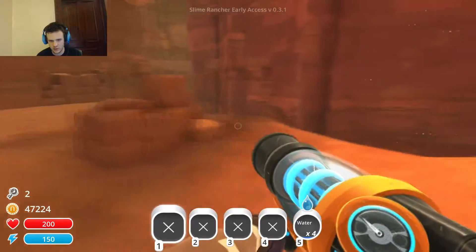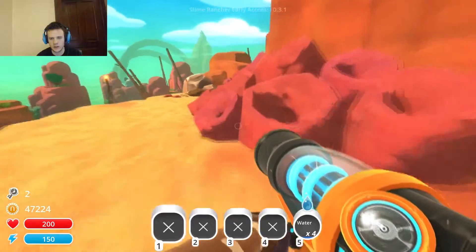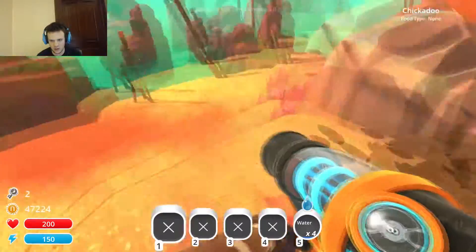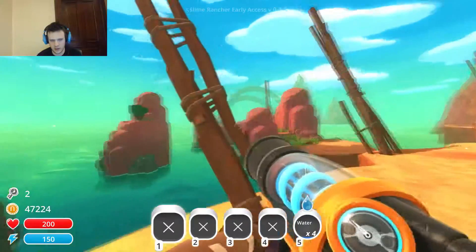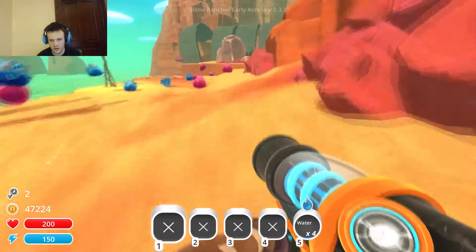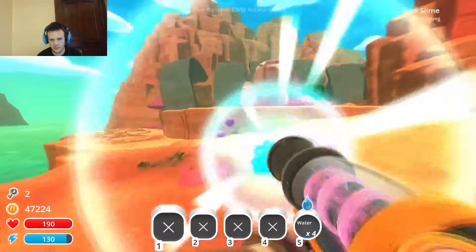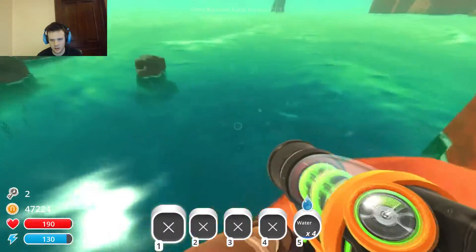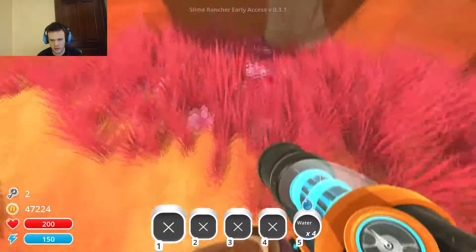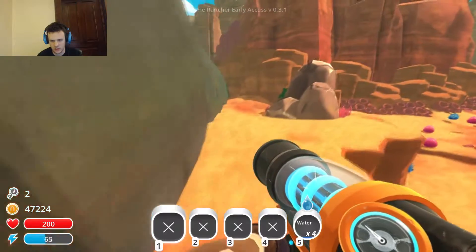This is why we check things - because there is an expansion! This must be the new area, so let's check it out. Okay, so we got this little back area, it's got some basic stuff back here. We got another Gordius back there. I can get water here. Seems to be flowers - I don't think they've added any new slimes or anything.